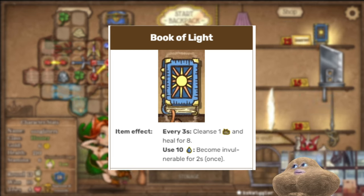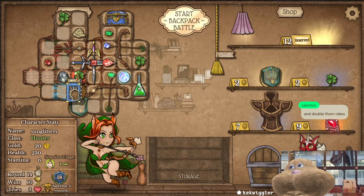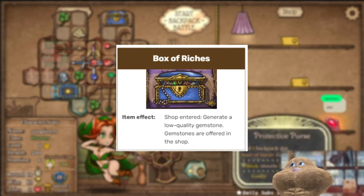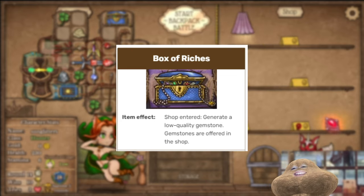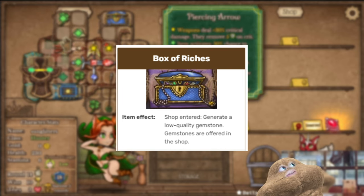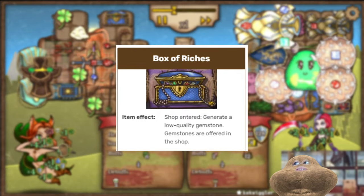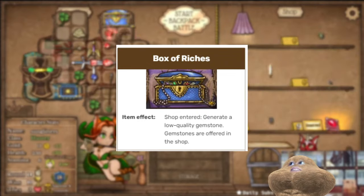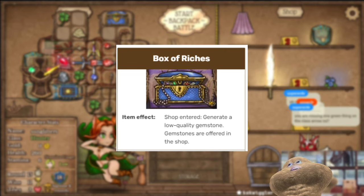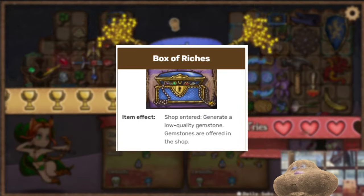The helmet from earlier gets you to 10 mana, though it can take a while. You can also get a mana orb — that'll get you there quickly. Or you can get the box of riches, which has a gem in it that is blue, but if you put it on a weapon it will also generate you mana. Those are the two best ways to generate mana. The box of riches you can't always buy — you're not going to buy it when you have one life left. But I try to get it; it's like a piggy bank but better, because if you need money you can sell the gems it generates.